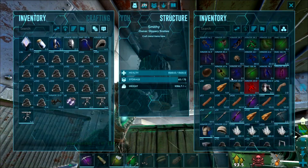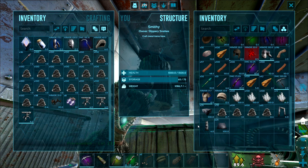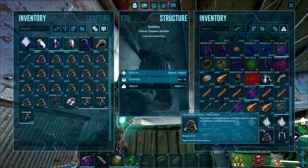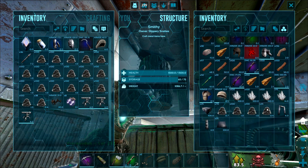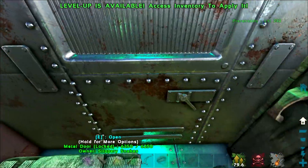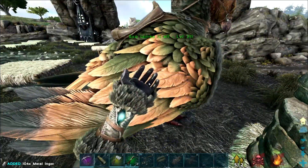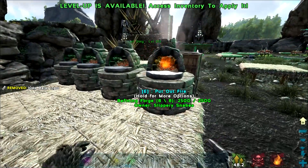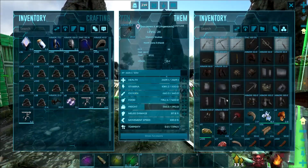This is what we prefabbed — 25 foundations, 25 ceilings, and a dino gate. So making progress. We just need to make some walls and then we should be good to put up the new base upgrade. But yeah, all right — looks like we got metal for the hatch frame. Awesome. Chuck that in the bird — all right, I can craft it in the argy! I always forget about that.